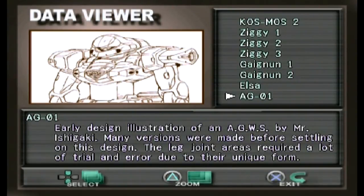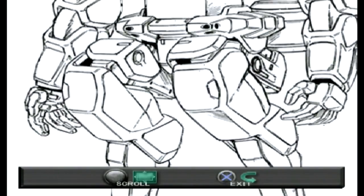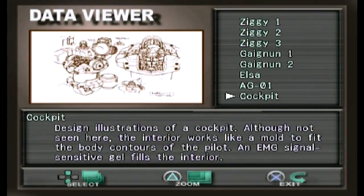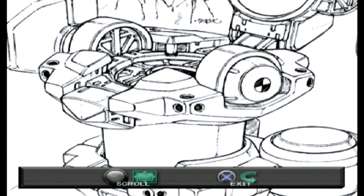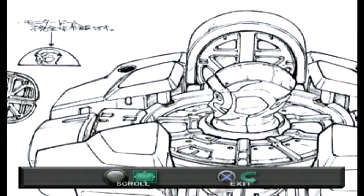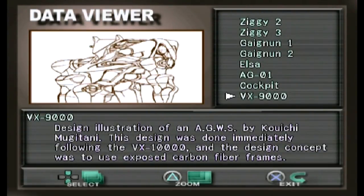The Elsa illustration notes that the knee joint areas required a lot of trial and error due to their unique form — and looking at the knee joints, that makes sense, though I'm no engineer when it comes to robot construction. Next up is the cockpit of an Eggs, which was used sparingly in this game but will be used more in later games. An EMG signal-sensitive gel fills the interior — it sounds a lot like Evangelion to me. This looks like an early concept since you rarely saw inside the Eggs in the game.